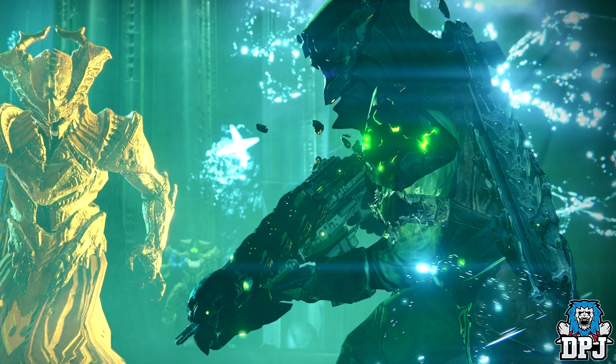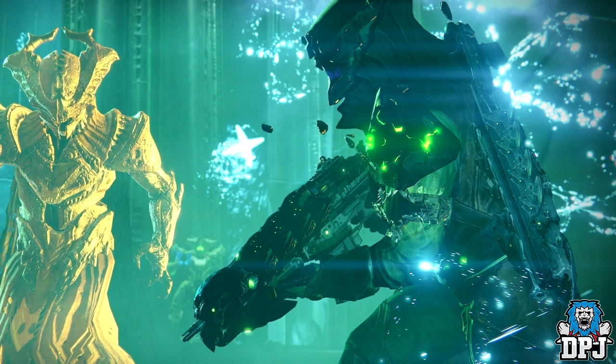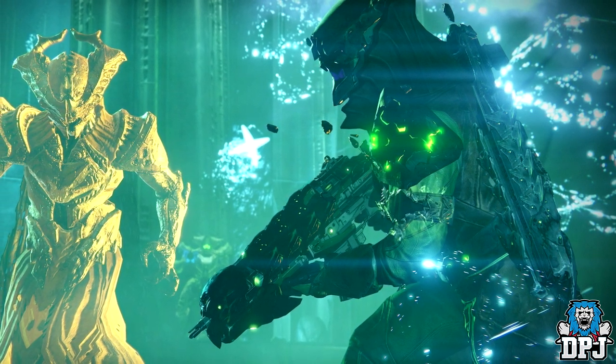We can also see he's holding the Abyss Defiant, a rifle from the original Crota's End raid. It was decent — better without Focus Fire in my opinion. It was also an elemental primary offering solar burn. Hopefully the old school raid primaries come back with their elemental burns — that hasn't been confirmed yet. On his back I believe that's the Swordbreaker shotgun. I never really used it, though I heard it was decent. I still have my Abyss Defiant though.